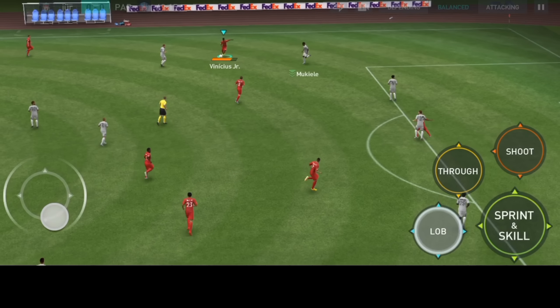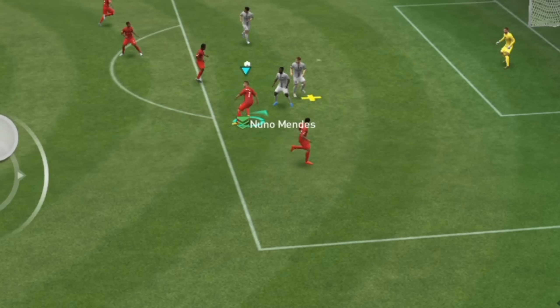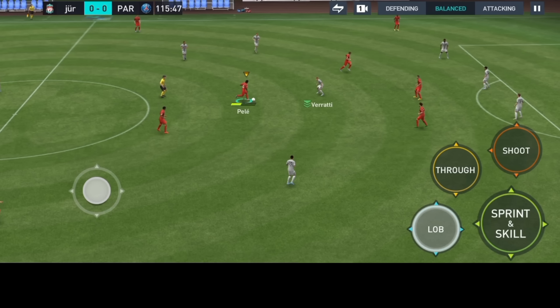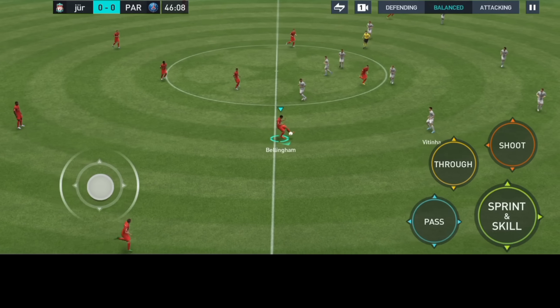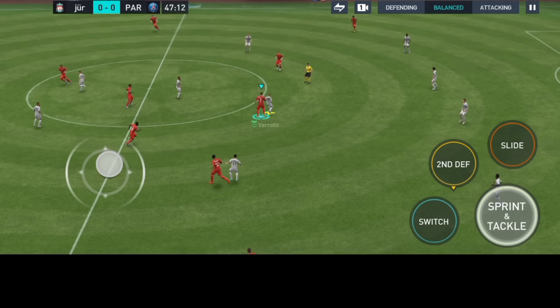Another way to perform the sombrero flick is through lob passes. This is another easy method. You'll need to keep two things in mind: first, the pass has to be accurate, and second, there must be a defender behind the player. To perform it, send a lob pass towards your teammate and when the ball is about midway, move the joystick in the opposite direction. This will only work with a defender behind your player — if there's no defender, it won't work. Get those two things right and your player will automatically perform the sombrero flick.